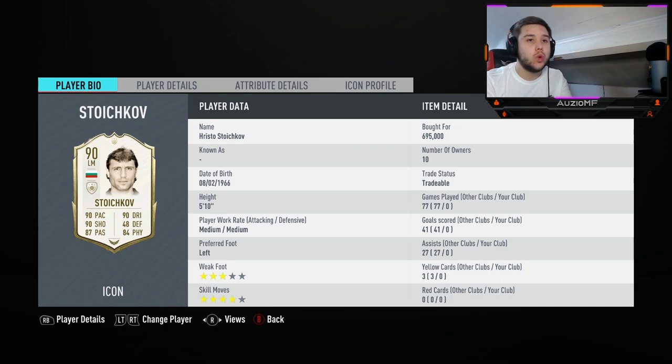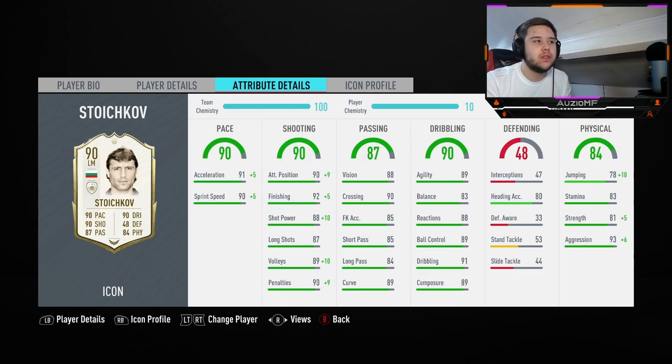He has 88 jumping, 88 heading accuracy and he is 5 foot 10, so he will be winning quite a lot of headers — maybe not over 6 foot 2 or 6 foot 3 players, but 6 foot 1 and 6 foot shouldn't be a problem. He has 83 stamina, which is actually pretty nice for a medium medium player — 83 stamina feels perfect. 86 strength, 99 aggression.